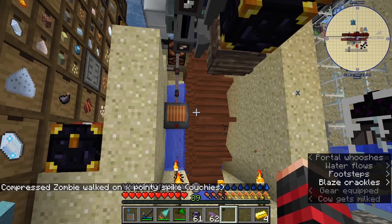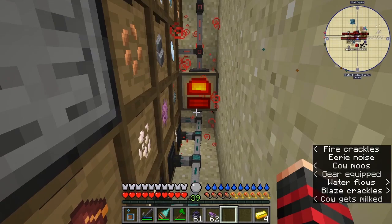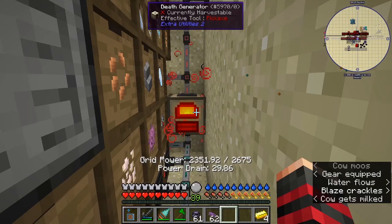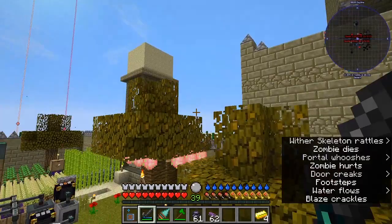I did make a water wheel — that was like five RF per tick. There's my power, there's the death generator. I can't get too close to it — it will kill me — but I've got some upgrades in there and I can still upgrade it more.